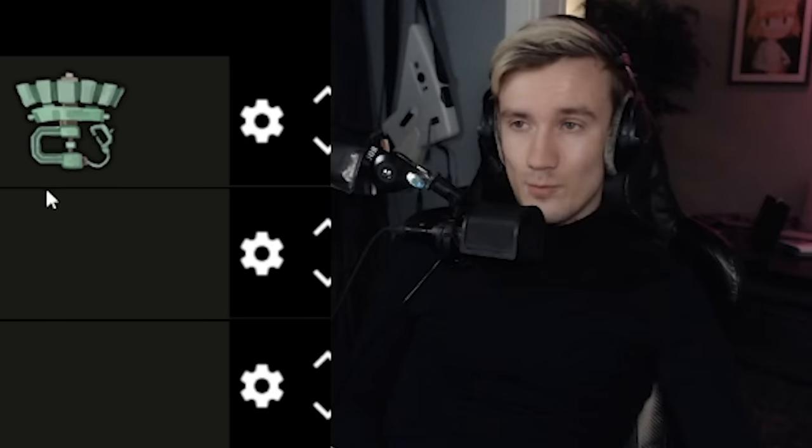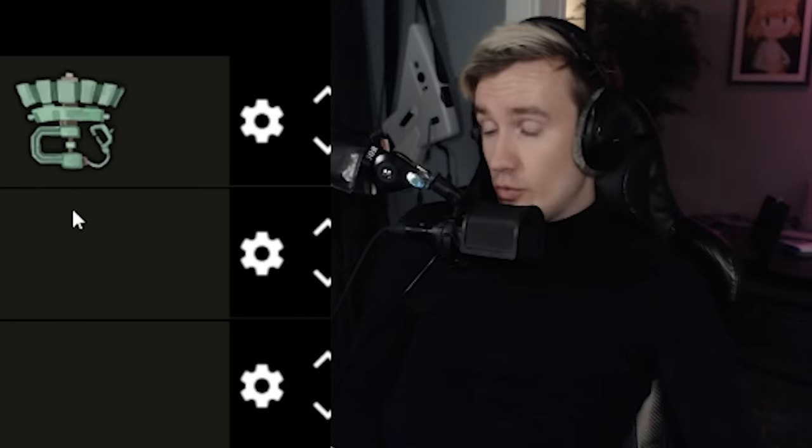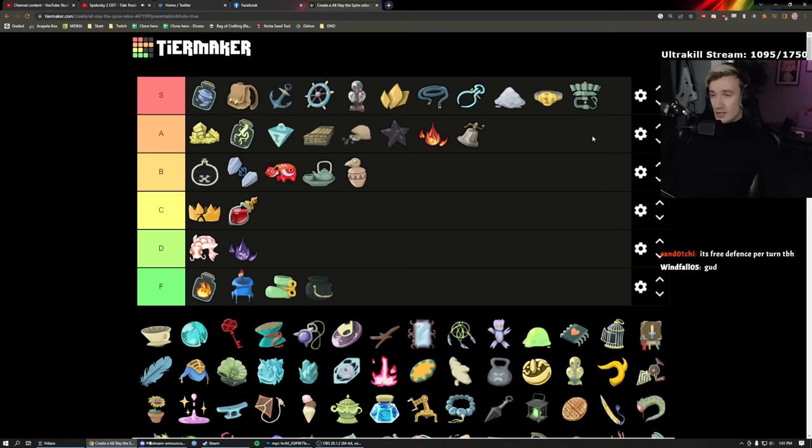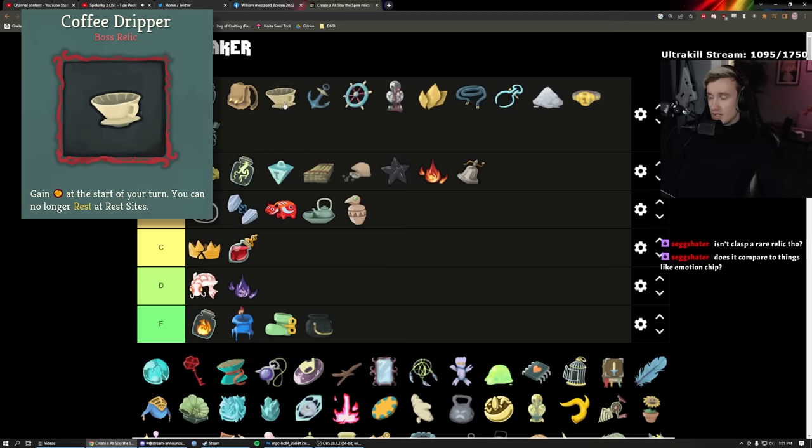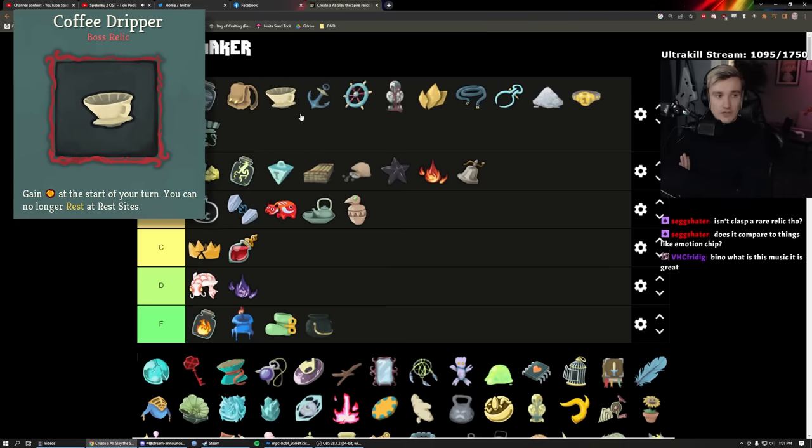Clockwork Souvenir: as a Defect player, yes — against the heart you will never be Vulnerable if you have Artifact. If you get this early you don't get Vulnerable against Gremlin Nob. In Act Two there are Chosen who will hex you — you don't get hexed with this. You don't get Frailed by the Avocado. Super nice, I like it a lot. Coffee Dripper is the best energy relic in the game — S tier, easy S. You can't rest at bonfires, but there are a million ways to get health.